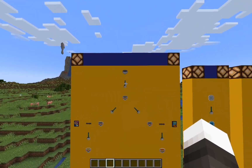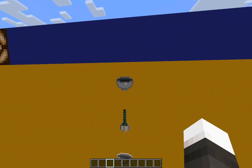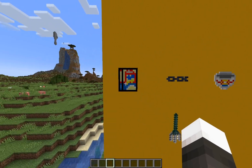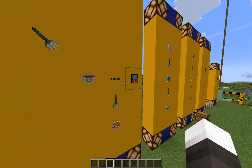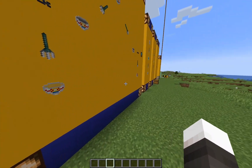Here we have a crafting recipe — a whole slew of recipes. This is an unfinished bowl. It goes to a finished bowl, and then you can put in sugar bombs or Blamco mac and cheese, and you can get a bowl of either one of those.